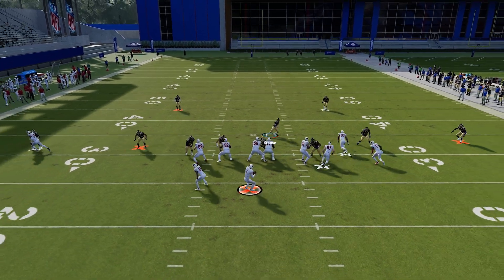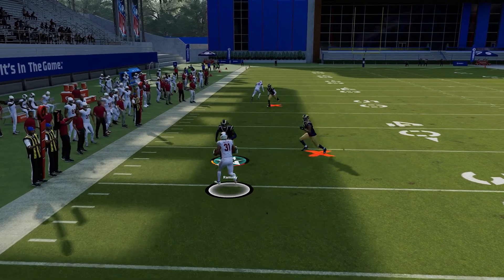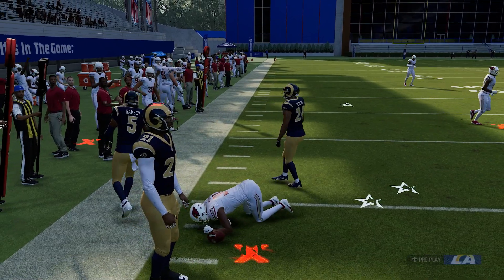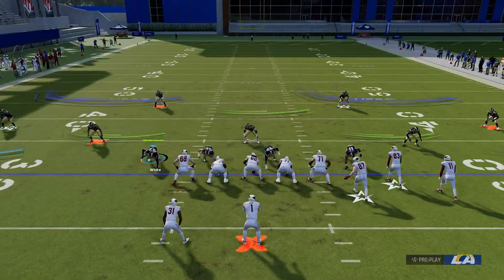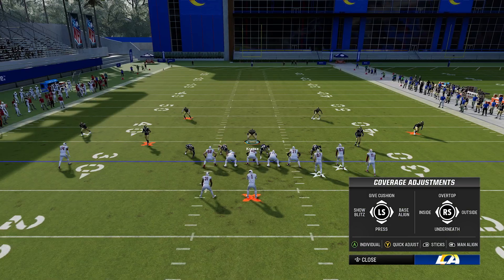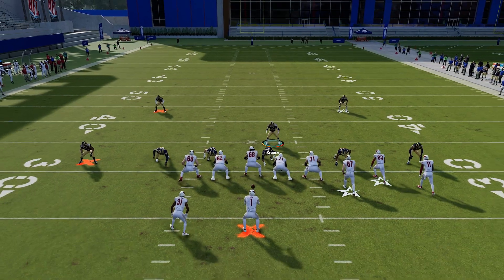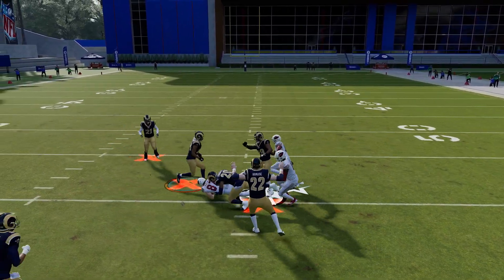I like to contain just to get some extra pressure in there. The beauty about this entire scheme is that you're getting four-man pressure with two outside linebackers — or it depends on what your team is looking like. For me, I have three good rushers on this play. Running it again, you'll notice they just have to do a quick throw because they can't handle that coverage.